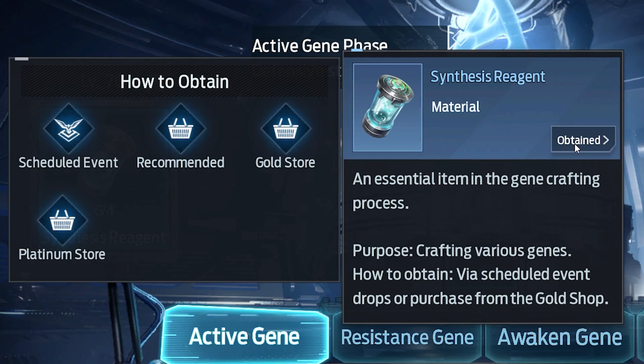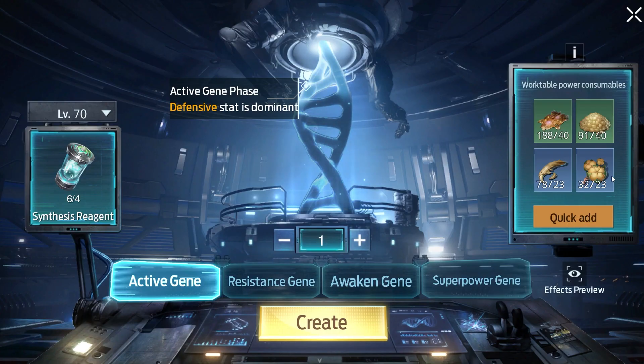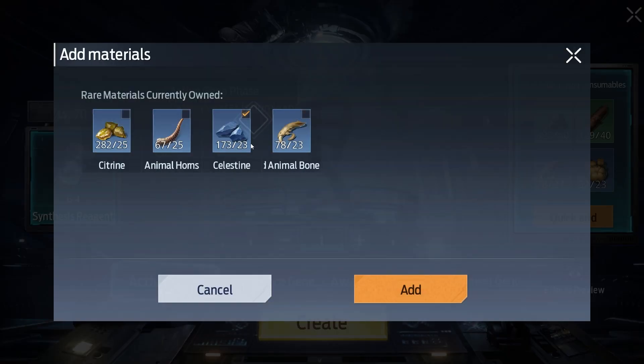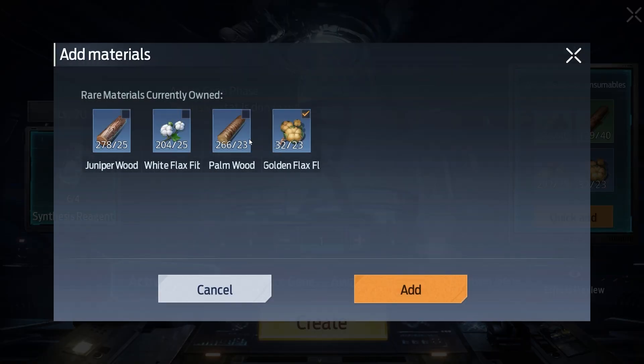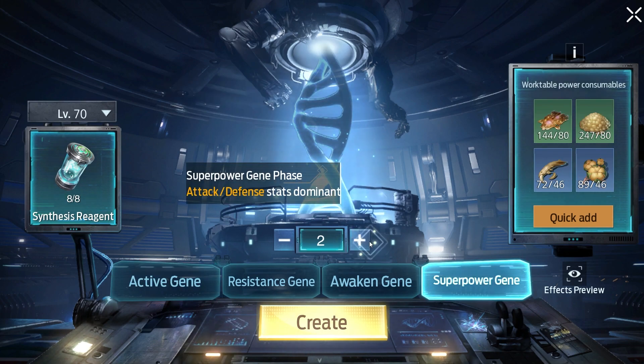Synthesis reagents can be obtained by doing dailies or buying them in the store for 600 gold each. You can always click on the resource slots and choose what resource you want to use. You have a better chance at getting genes with higher reading if you craft in batches and not just one at a time. Now let's craft some.